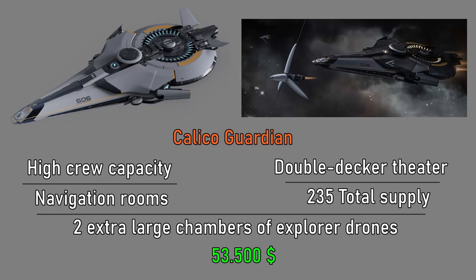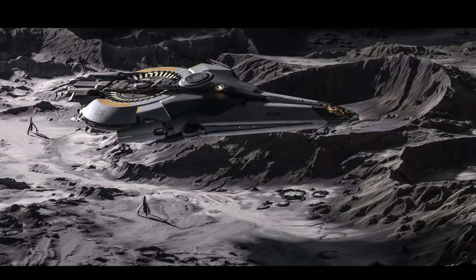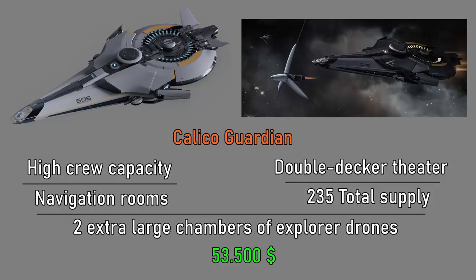This is the rarest, highest-level ship in the game. If you own this ship, you can build your own base and recruit other players. You will have the power to create your own warrior team, cargo team, and explorer teams. There is a very comfortable living space inside the ship — there is even a two-story movie theater, as well as map rooms and parking areas for explorer ships. The current price of this ship is $53,500.